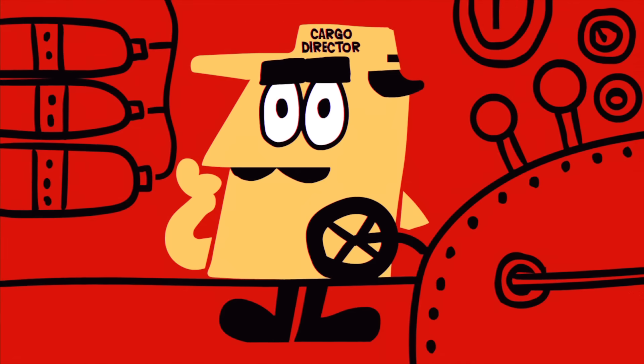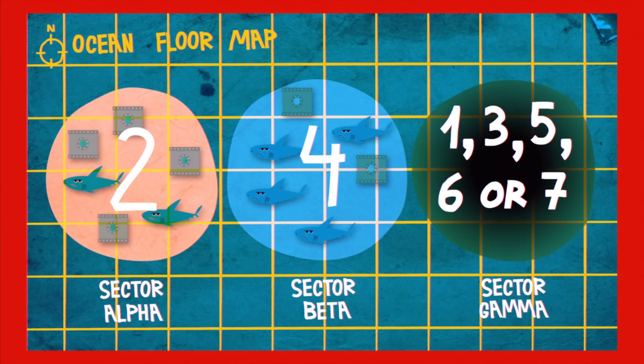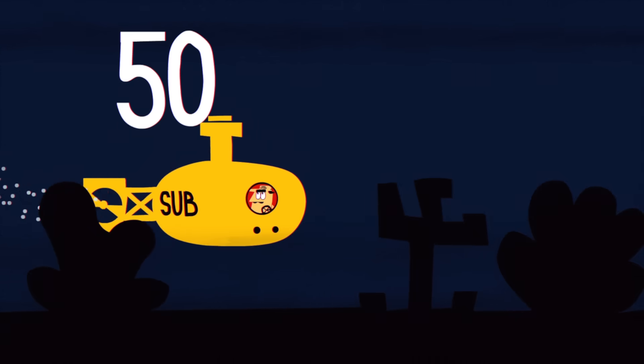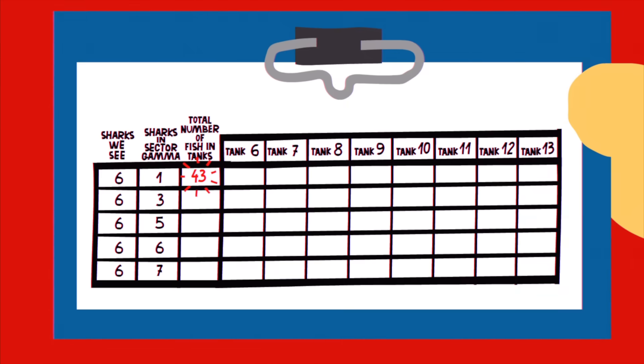We also know that each sector has a different amount of sharks, with no more than 7 in each one. Since there are 2 in sector alpha and 4 in sector beta, sector gamma can have 1, 3, 5, 6, or 7 sharks. Out of the 50 total organisms in all three sectors, we know at least 7 are sharks, leaving a maximum of 43 fish inside all the tanks. And the more sharks we find in sector gamma, the fewer fish there are to save.